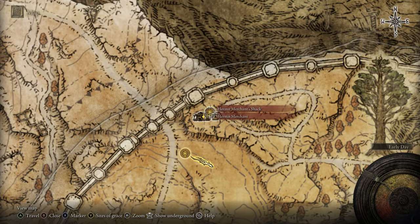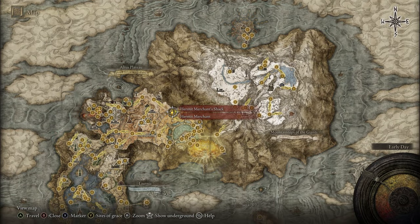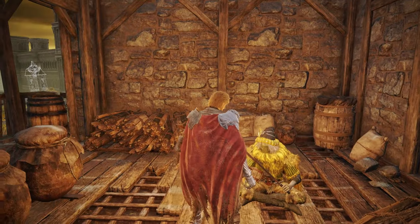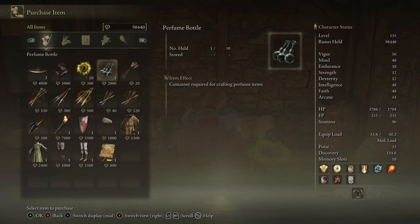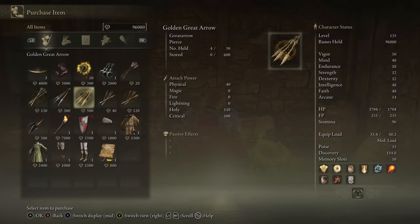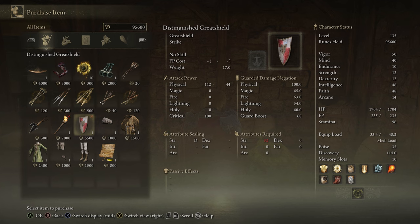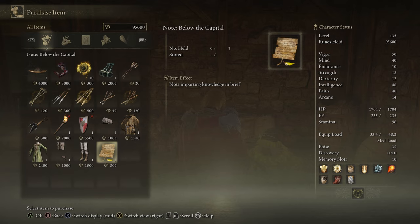Next up we have the hermit merchant here at the Hermit Merchant's Shack in Altus Plateau. He sells rune arcs, a bloody finger, some sunflowers, a perfume bottle, arrows, an unlimited supply of golden arrows and golden grey arrows, golden bolts as well, the Sentry's Torch, a distinguished great shield, and the prophet's set along with the upper class robe and a note.